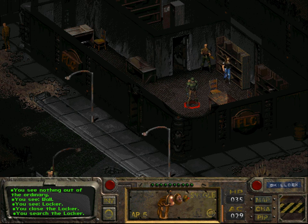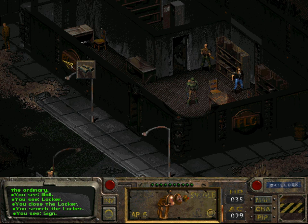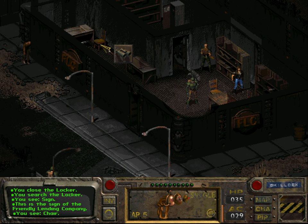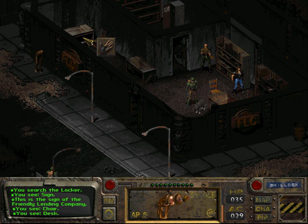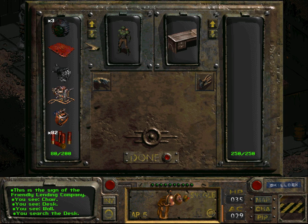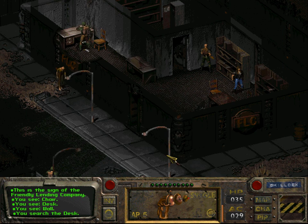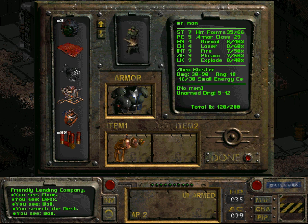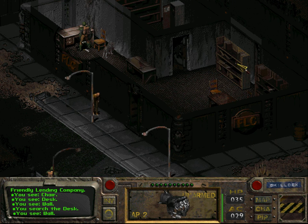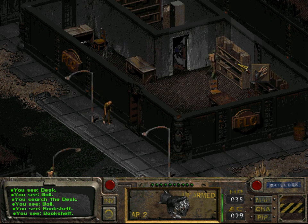Welcome back folks, welcome back to Let's Play Fallout. When we last left off, I had provoked the owner of the friendly lending company — which has not-so-friendly loaning deals — Lorenzo. We killed him and his guards. It was self-defense after all. I mean, we did provoke him, but it still was self-defense, I would say.